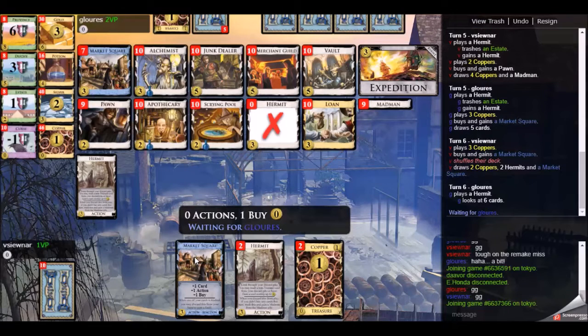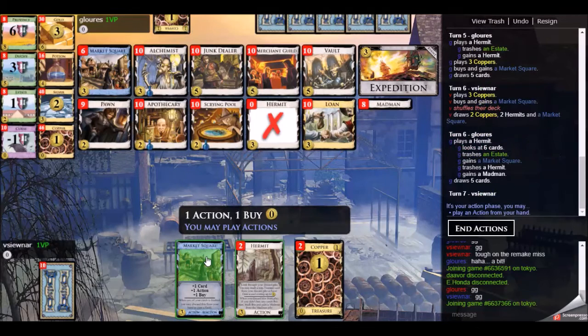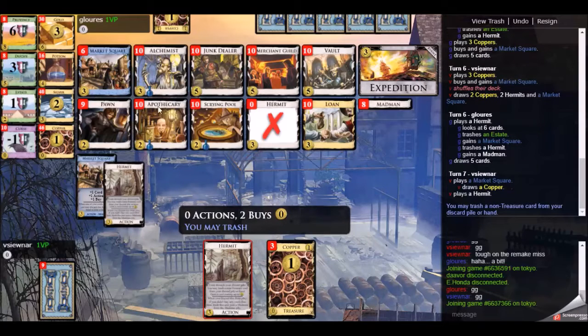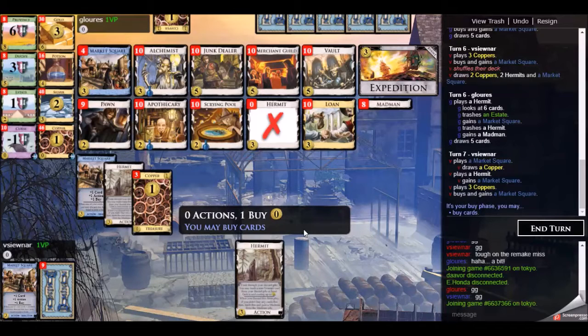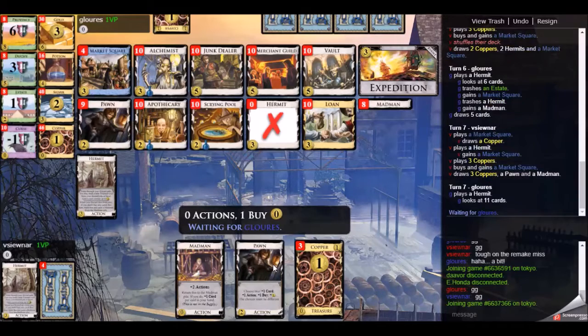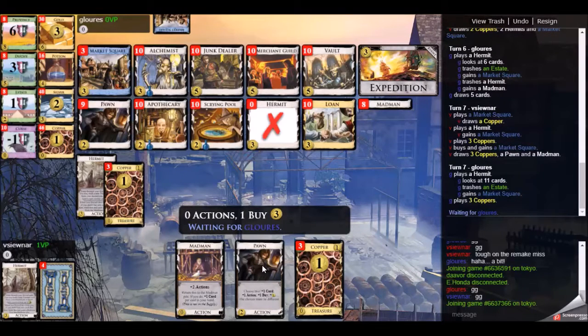As it turns out, my opponent ended up with quite a few hermits, and only after the hermits were gone did he start to pick up market squares. I do have a madman in the deck, and my opponent also has a madman. I pick up a couple of market squares. I'm not going to play the madman right now — just going to hold off on the madmans until I want that big explosive madman draw and then hermit trash, redraw the gold, kind of thing.